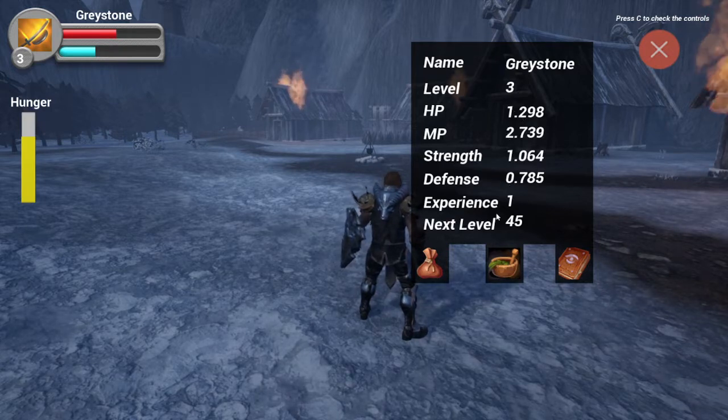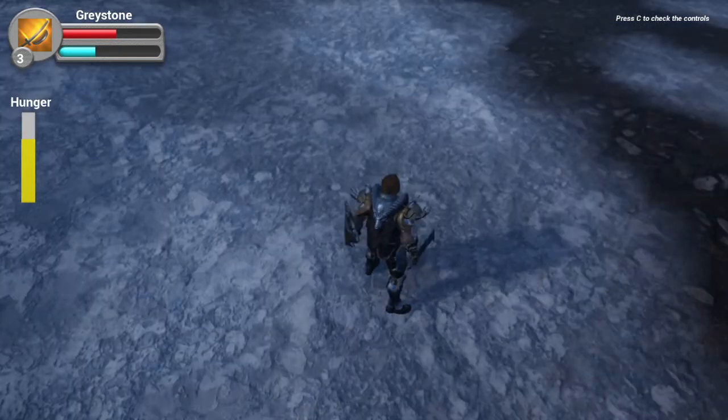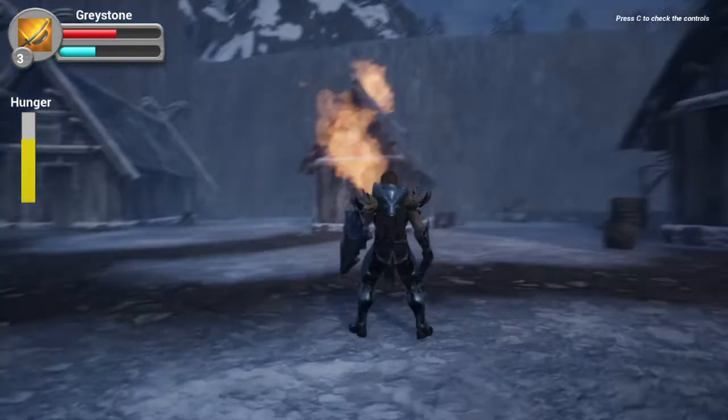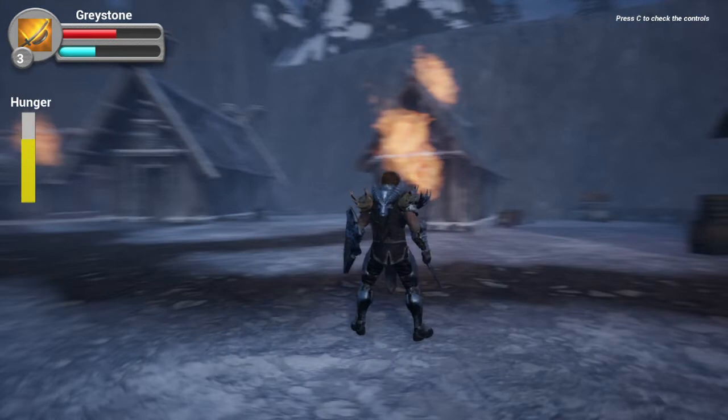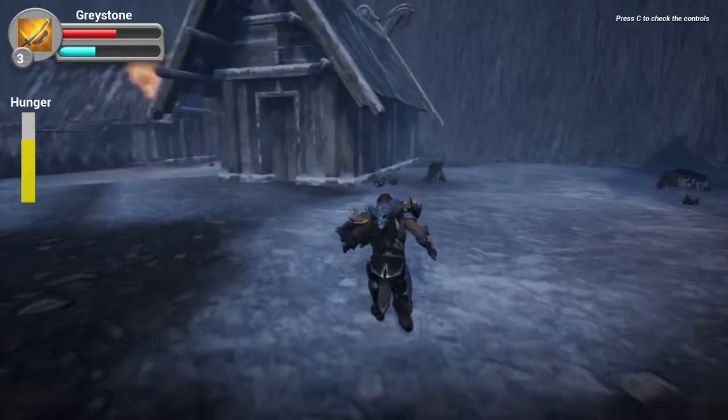If I check the menu again, I'm now level three — my strength and defense have increased, and my HP/MP increased a little bit. I don't have any items yet though, so I have to look around and explore. All the houses are burning, so maybe I should go to the one house that isn't burning.